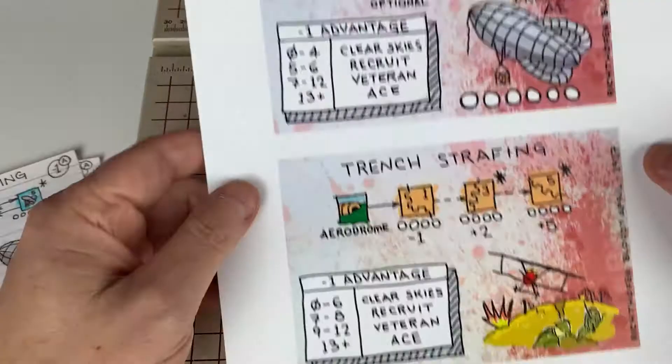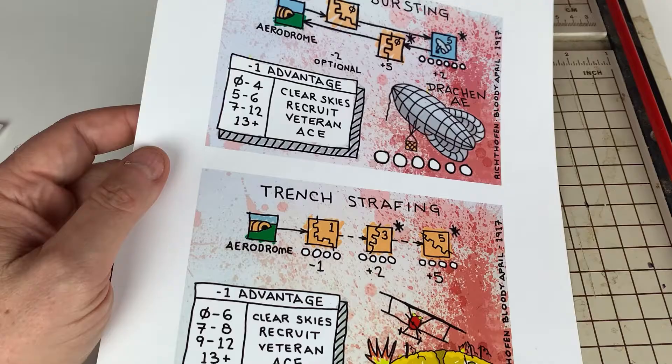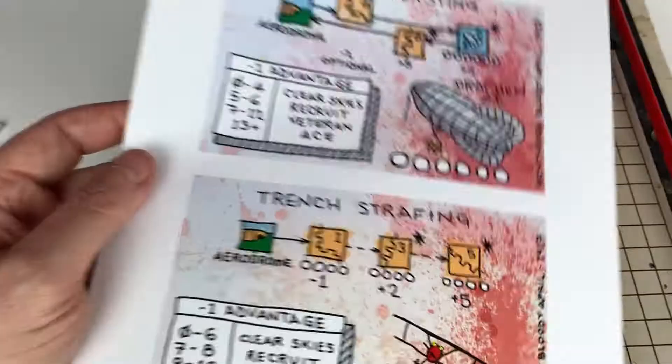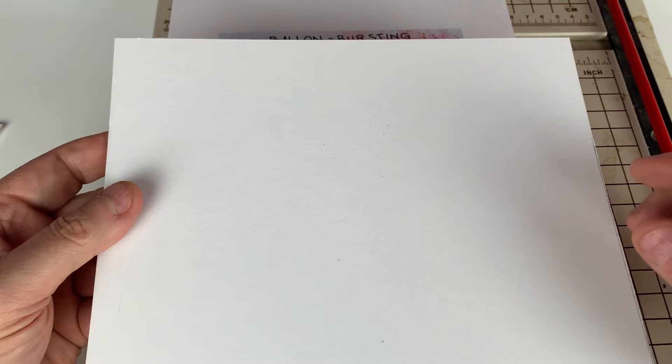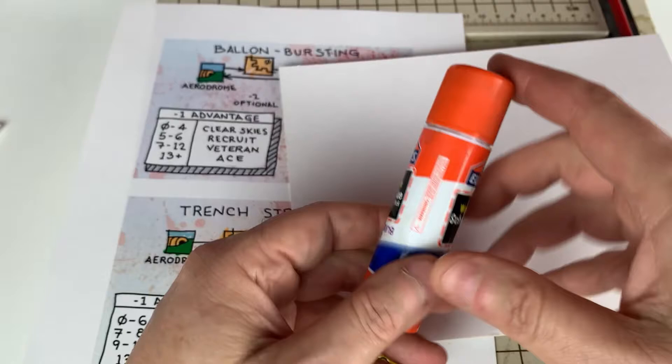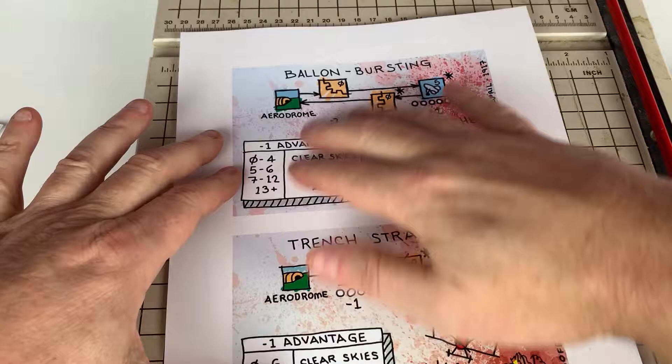So just a sheet of paper — pretty straightforward. This colored print cost me about a dollar and a half for two of them at Staples. Not too expensive. Then I took this and, because I overdo everything, I have card stock that I buy in big sheets for all sorts of prototyping. I took a little glue, glued it down, and then cut them out.